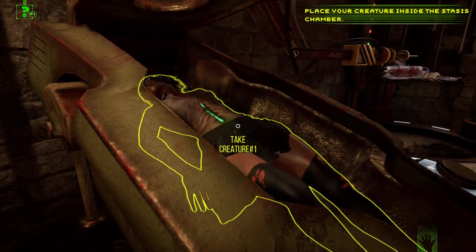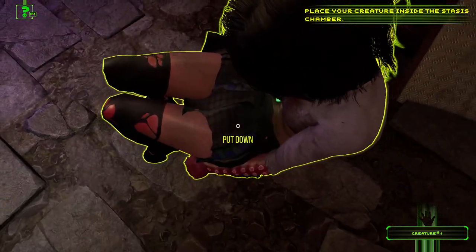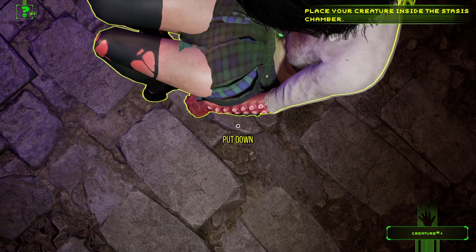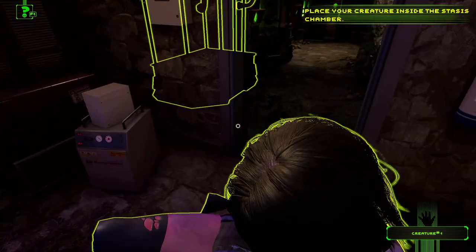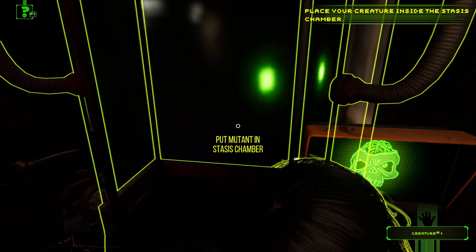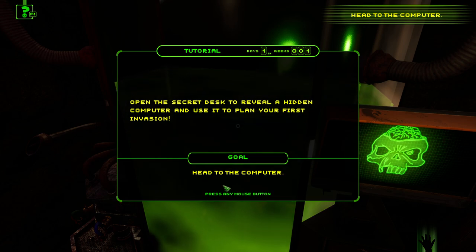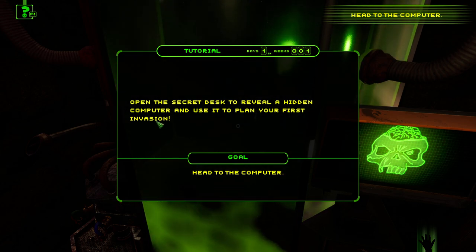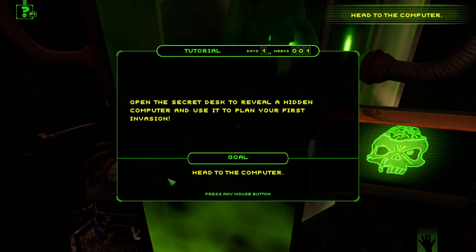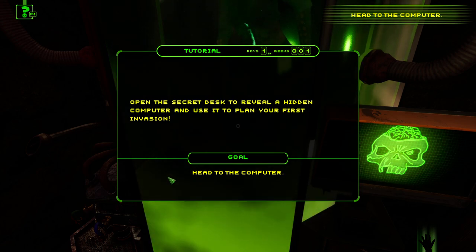Look at the creature — I want to say she's a creature. She's bloody ripped my tights, I've only just bought them! Oh my God, she's got octopus arms! God, she's a sucker — I did say it right! In you go. Open the secret desk to review the hidden computer and use it to plan your first invasion. What — I've only got one creature!